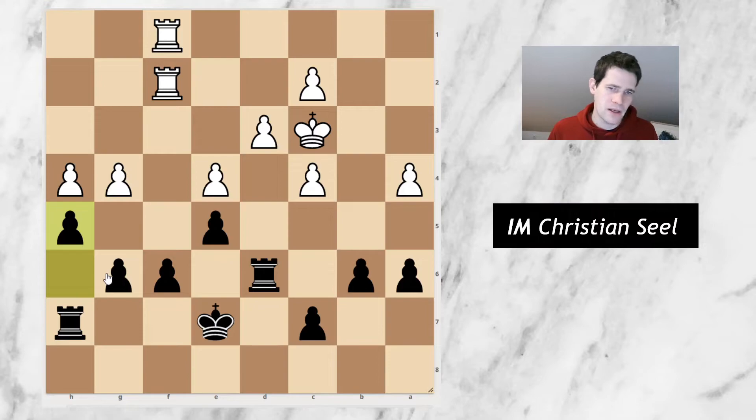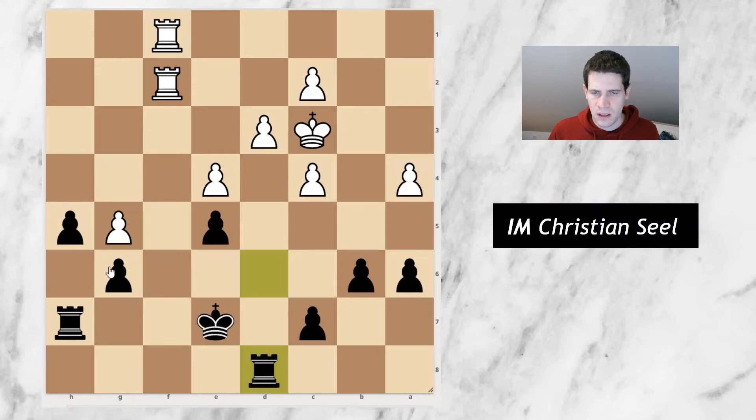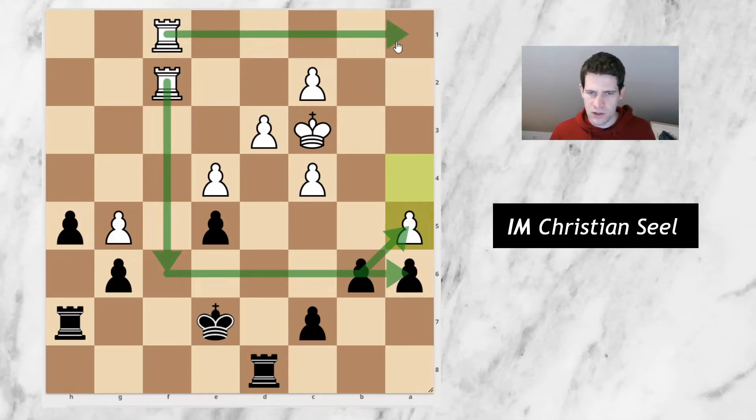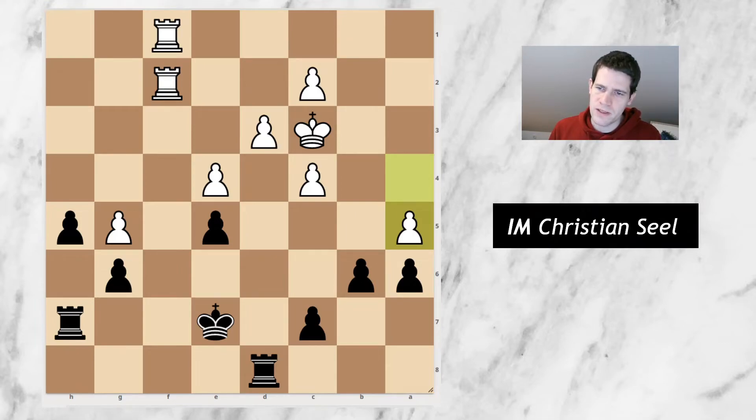And here I became again slightly optimistic. He went for g5, takes, takes, and I went rook d8. The computer still evaluates this position as being clearly better for white, and suggests the move a5, which I never really had on my radar. But it's quite a strong move, because whenever I take, he has these motifs and he can also come from this side, and the combination of these two is quite annoying. So it's clear that white is the one who is probably clearly better here.